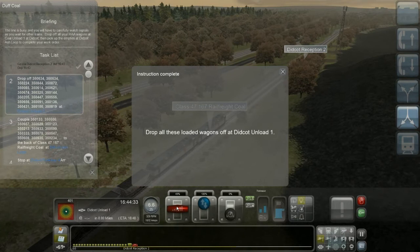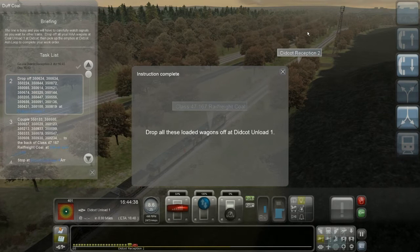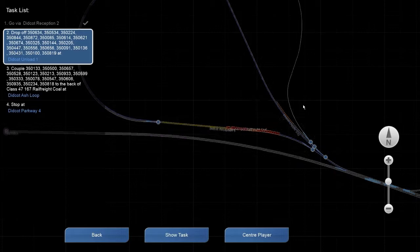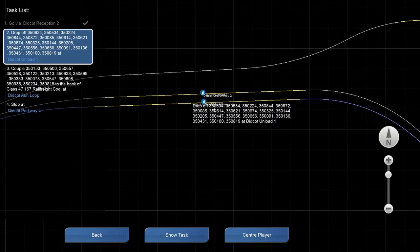I have to go via this waypoint — Didcot Reception 2. I'm gonna have to take it with me to Didcot Unload 1, which is here. Drop off all this cargo and then go to the back of the Didcot edge loop, which is here.